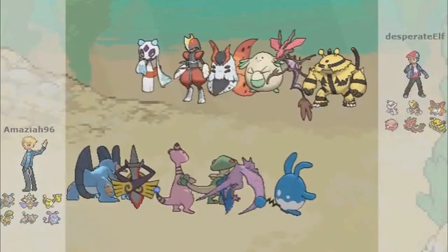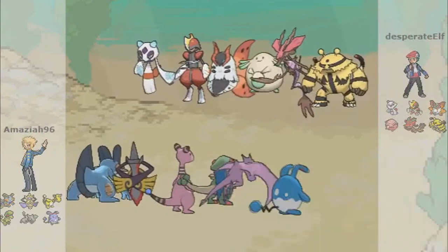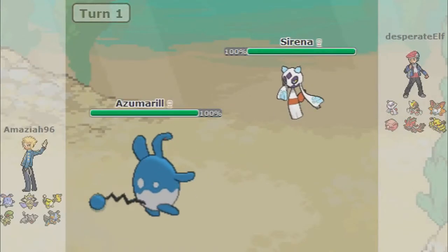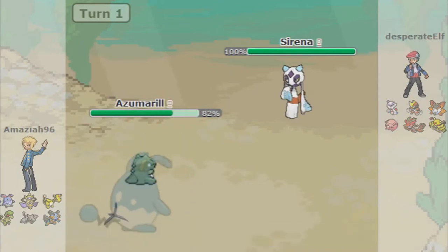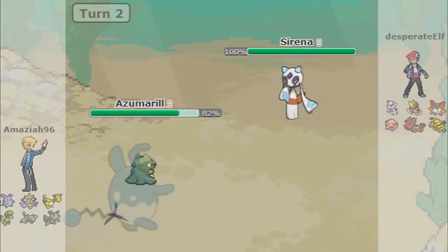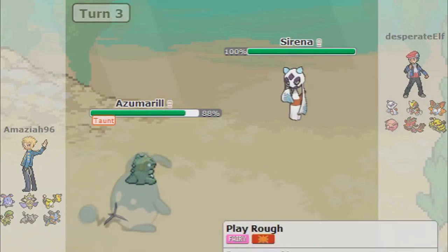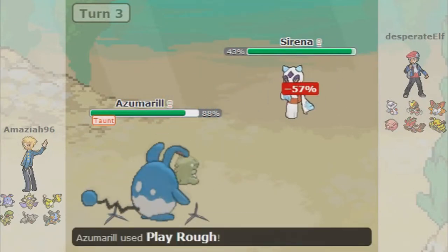This guy's team is made up of Froslass, Bisharp, Volcarona, Chansey, Dragalge, and Electivire. I'm going to go ahead and start off with my Azumarill. My Azumarill is going to go for Substitute, then set up with Belly Drum — I can just Play Rough most of this team. He's setting up Spikes, so I'm going to go ahead and use Belly Drum. Then he goes for Taunt, which stops me from using Belly Drum and Substitute for these turns.